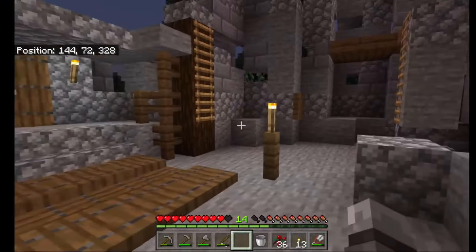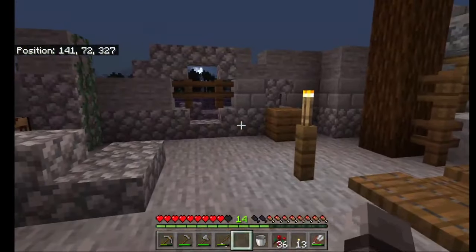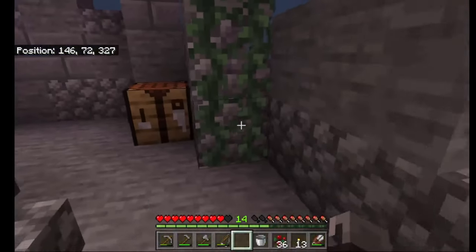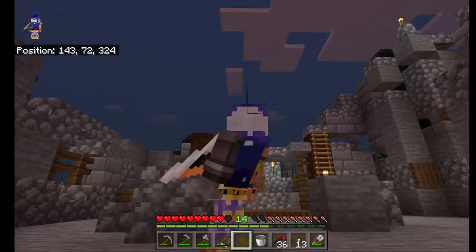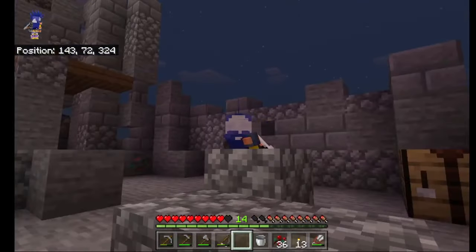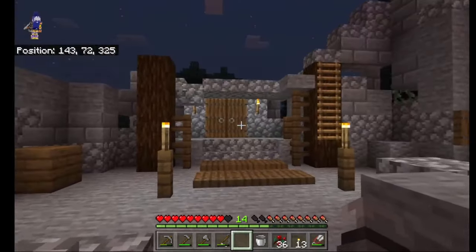We've obviously used cobblestone and stone, and we've got some vines hanging down on the outside. It's mob proof. The vines are creeping inside, and that's what I like — it's overgrowing as such. Nature's coming back and taking it over.